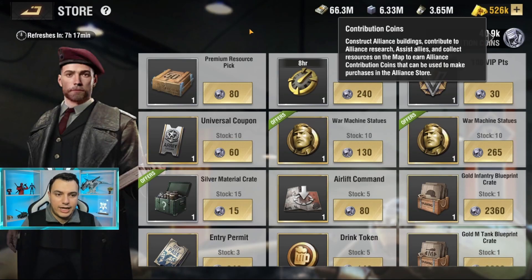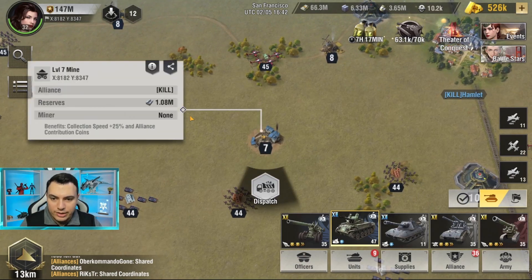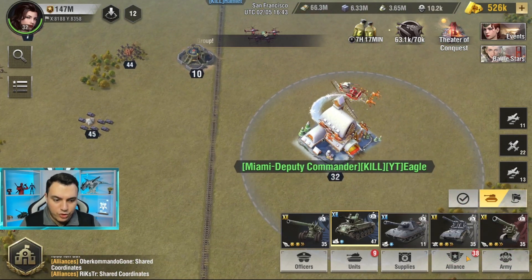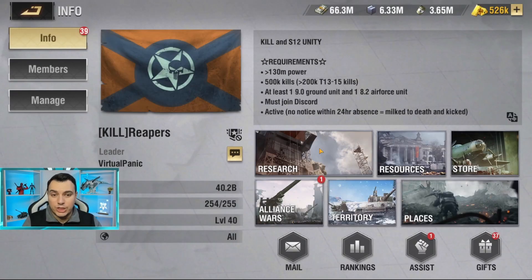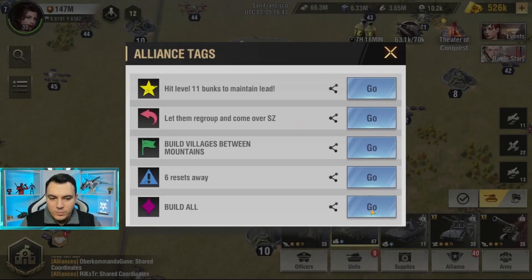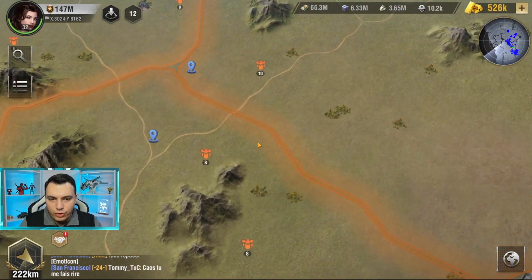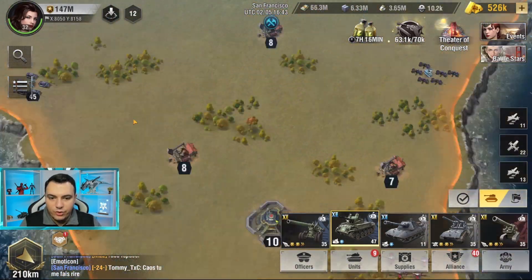A third way to obtain coins is by collecting resources within your Alliance Territory. Make sure the resource nodes are actually within your Alliance Territory — you can double-check by seeing if your Alliance name appears on that section of the map. You also earn contribution points this way. A fourth way is contributing to Alliance builds: whenever your Alliance is building anything on the map, move to that area and start contributing to the build to earn coins.